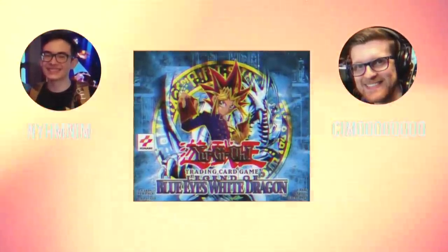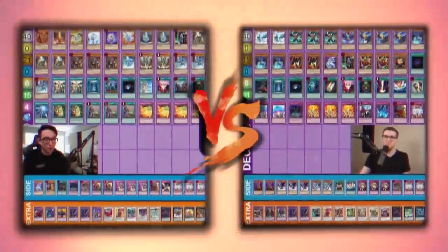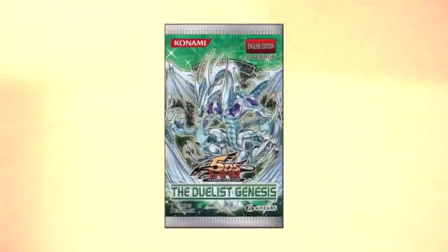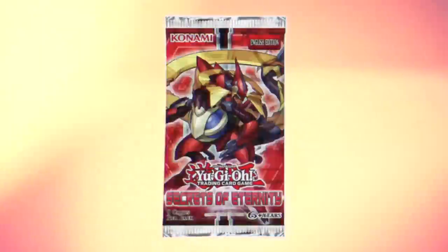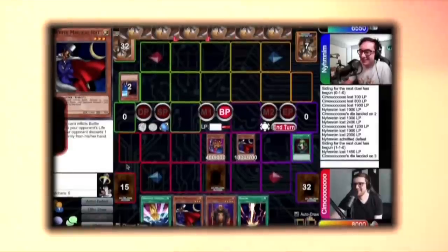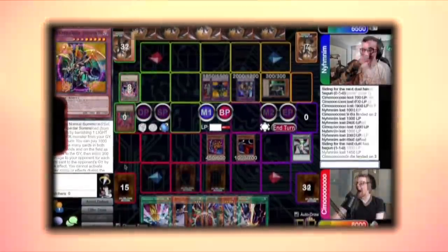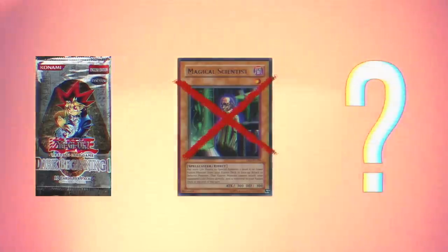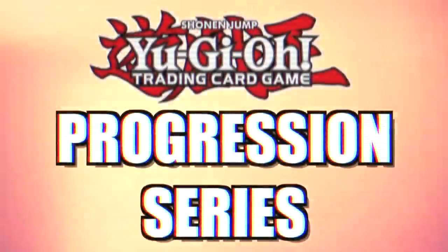In this series, both NimNim and myself will be opening 24 booster packs, or one box of a core Yu-Gi-Oh booster set. We will build a deck and play a best two out of three, and the winner will receive a small prize to upgrade their deck. However, in each episode we will open another box of the next set released in chronological order, constantly upgrading our decks. This time around we'll be introducing side sets, a new banning system, and plenty of other fun surprises. This is the Yu-Gi-Oh Progression Series Season 2.